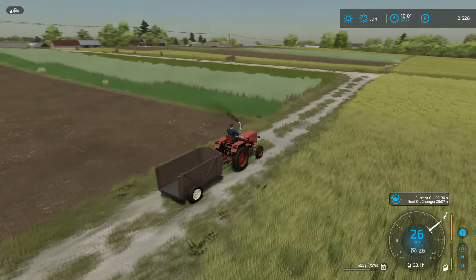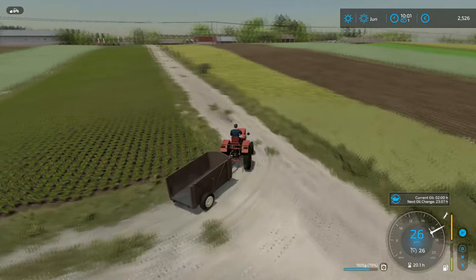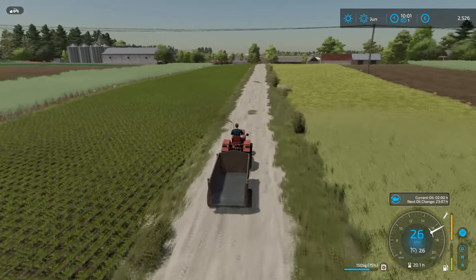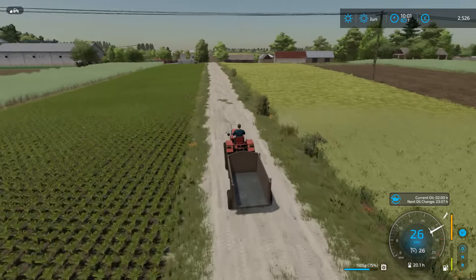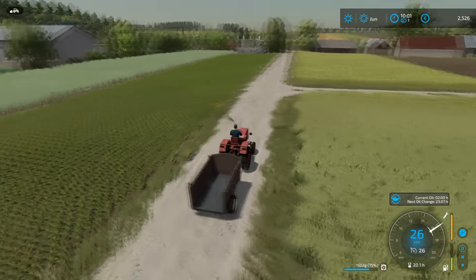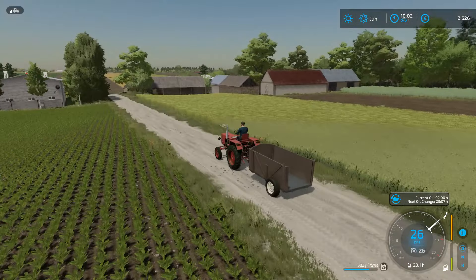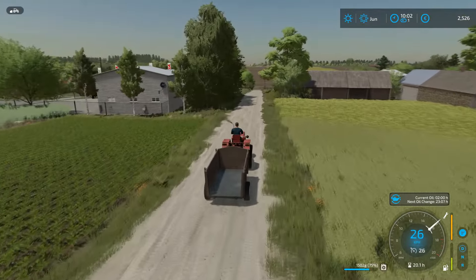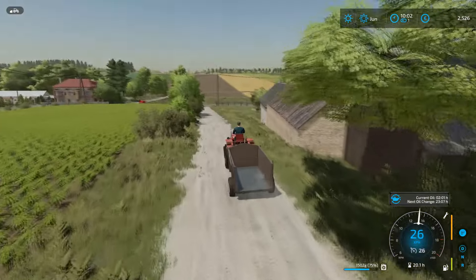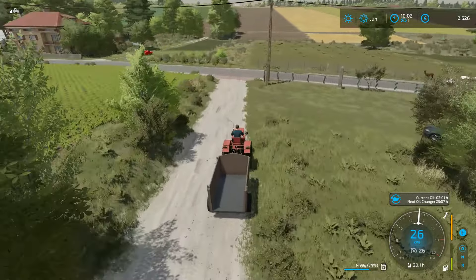Well, it got us 612 euros is what it got us. So we've completed the contract for Herbert now - that's good. We can cash both of those out in just a second here. And then all we need to do is mow field 46 - we don't technically even need to bale that one. So that's a little bit of a concern. I don't think this is a bug specifically - I think it's just because it's a hay contract, and a lot of these grass work contracts do tend to have a lot of stuff left over.